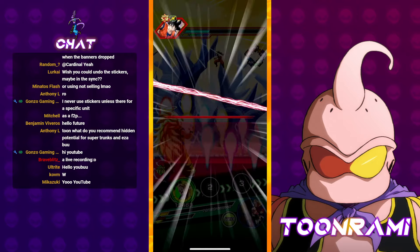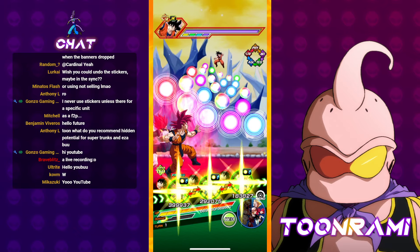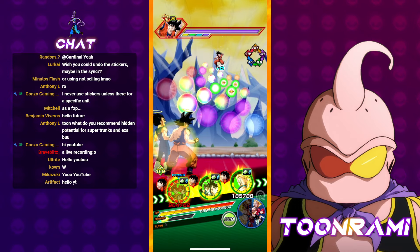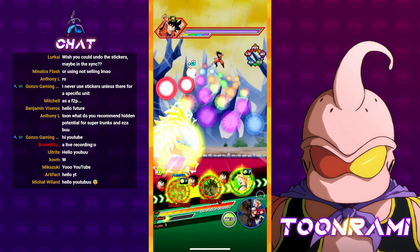All right, so both gods are split, which is good. We have a good starting rotation right here. Let's have this guy go first, then we'll have the Gogeta go second, and then we will have the tech free-to-play Super Saiyan 3 Goku go third.